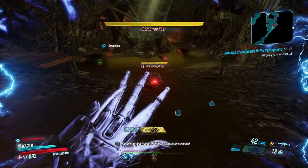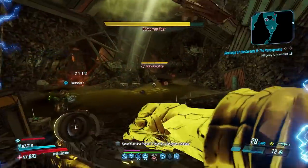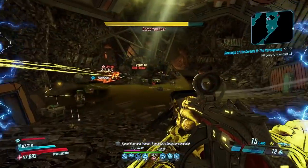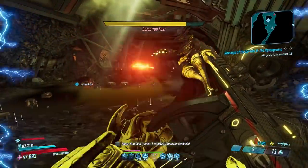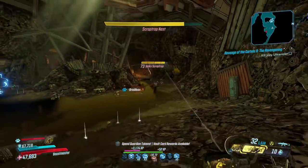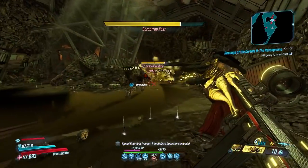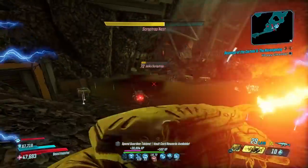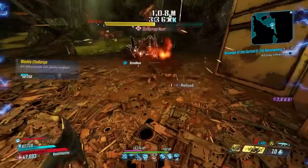For console players dealing with bad loading screens, we're going to be talking about the Scrap Trap Nest. The reason why the Scrap Trap Nest can be very good is that these guys drop about 50 XP per little Scrap Trap dude. There are quite a lot of them that spawn in here, and anything that can do mass AOE, like a Reflux, will do really good in here.